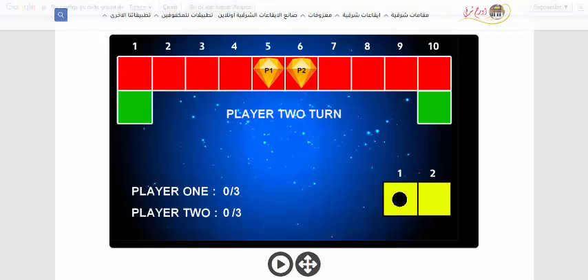Player 2 turn. 2. Player 2, you are on the block. 1. Player 1, you are on the block. 6. Player 2 turn. 2. Player 2, you are on the block. 2. 1. Player 1, you are on the block. 7.